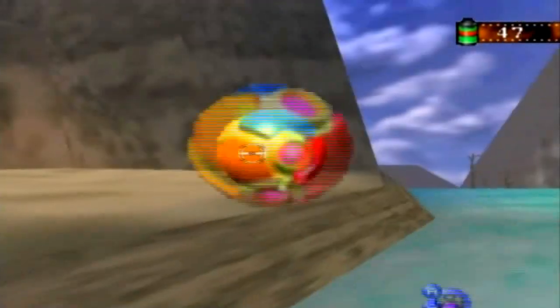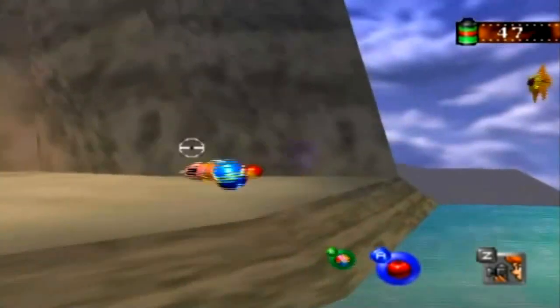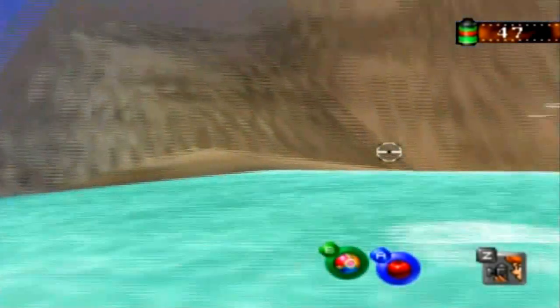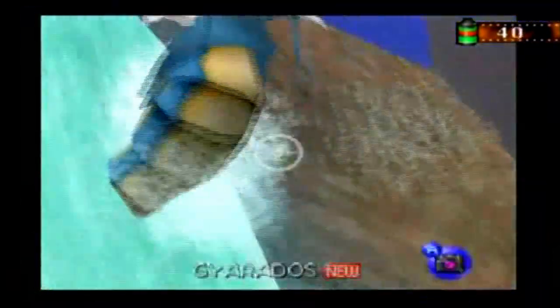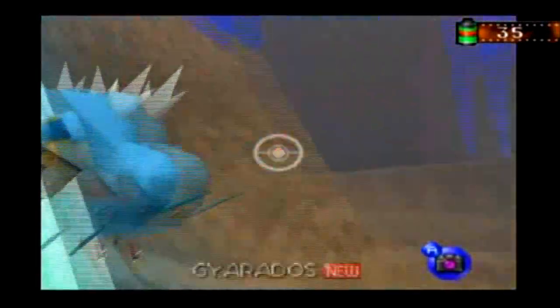Now you want to try to hit it with a Pester Ball. There we go. And you want to look back at the waterfall right over here. And if you do, it's gonna evolve to freaking Gyarados! That's the only way to get Gyarados in this game, so make sure you do that. Just keep taking pictures, you'll get a cool pose.